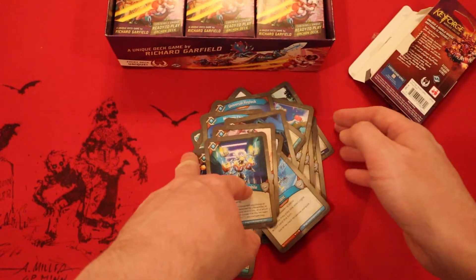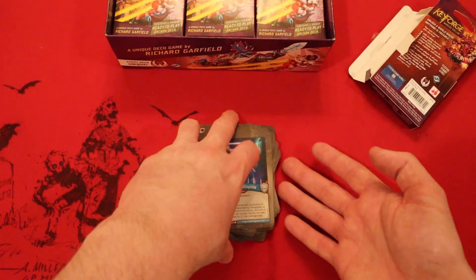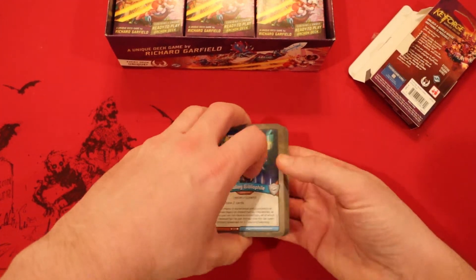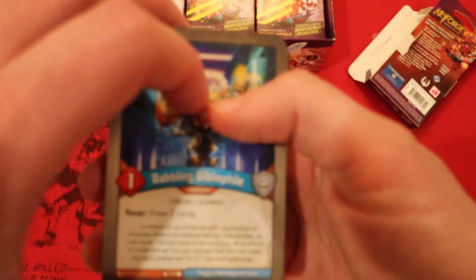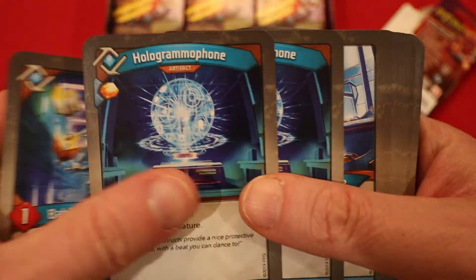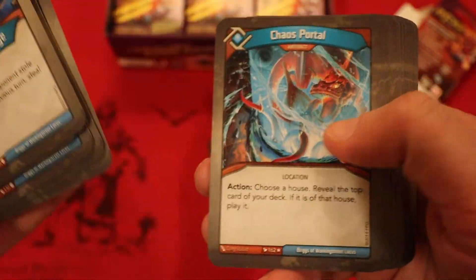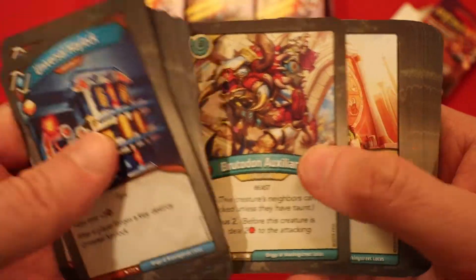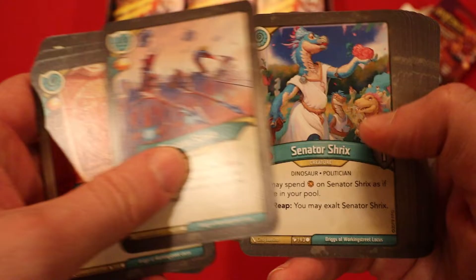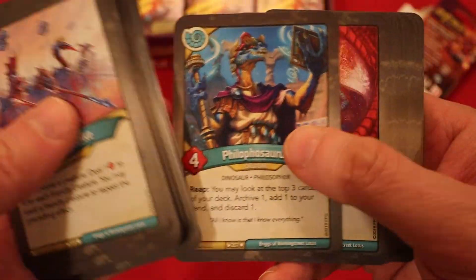Light on creatures in Logos, but the other houses seem fine — a lot of big powerful effects in here. This deck is looking pretty good just on the surface. Amber-wise, there's a decent amount, and the cycling from the Logos house is going to be pretty good. I'm feeling pretty confident about this.